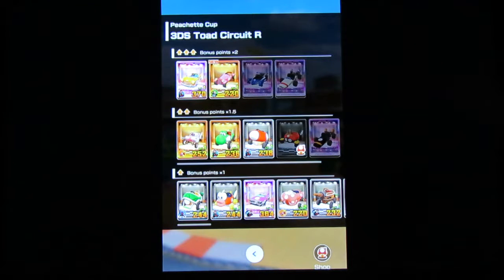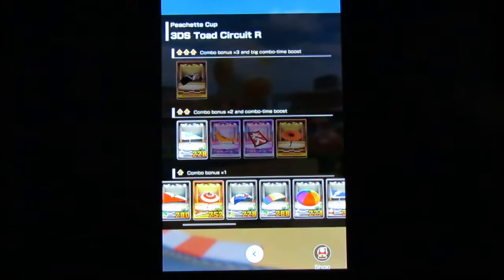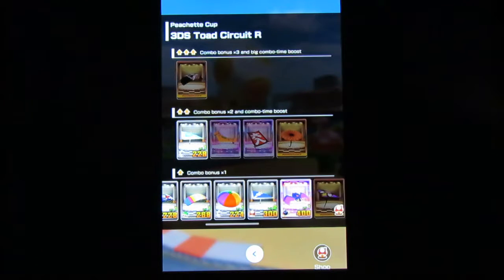The Royale that I bought recently is actually a triple scoring car. Slipstream bonus, sure. Let's get some experience on it. Where's my glider with mushroom pressings? It's the default.